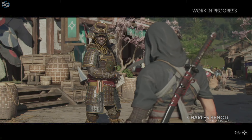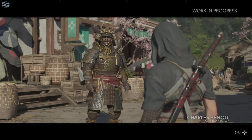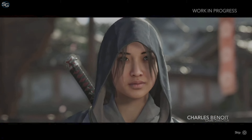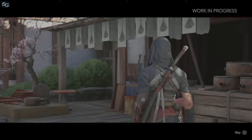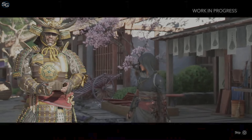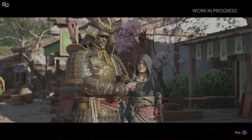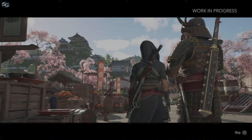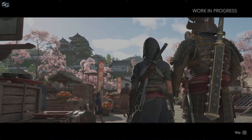Yasuke and Naoe have their own personal story and their own life. But once they are allied, they cooperate to achieve the common objective. It means you can also switch at any moment in the open world — of course, not during infiltration or when you're fighting, but otherwise the players can really choose the character they want at any time and choose how they want to play.